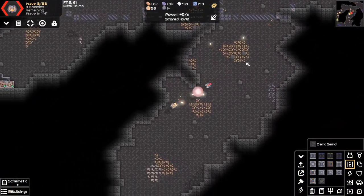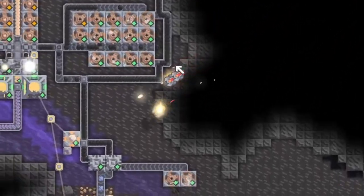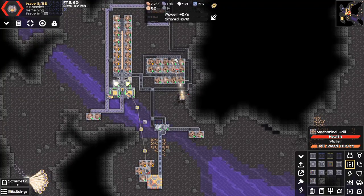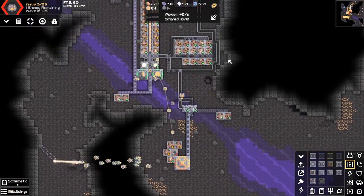As you can see I'm not doing a very good job of defending my base, so it's time to start working on some defense. Luckily I already have two unit factories right here so I can just switch them over to start making flares.